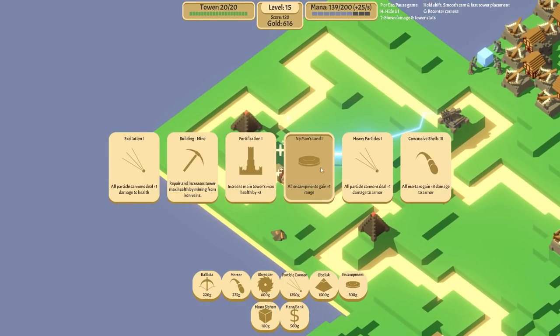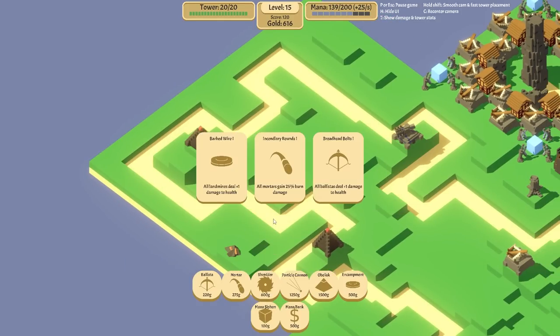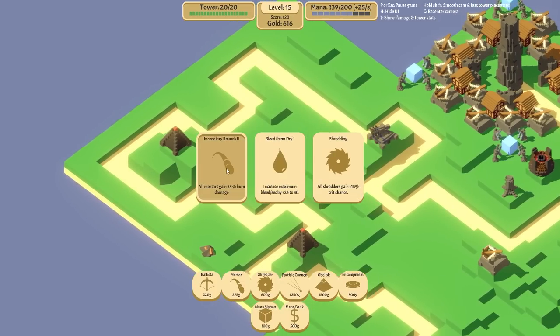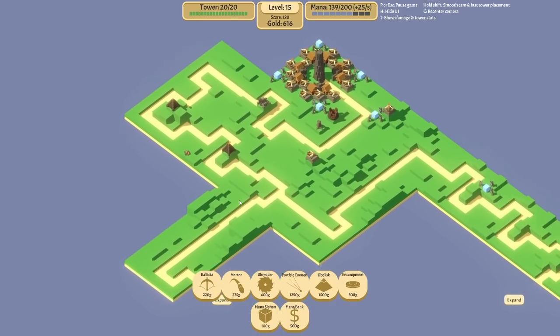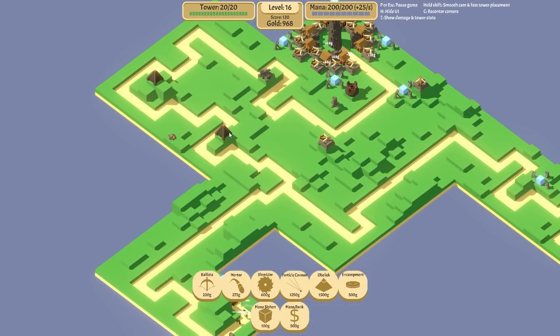All particle cannons deal one damage to armor. We're going to get all mortars gain 25% burn damage. Also, all particle cannons deal one damage to health. And then all mortars gain 25% burn damage again - not the best upgrades in the world but we'll take them. I'm going to leave that guy there, put one here next, then one over there - they are 1500 so we've got a lot of work to do.